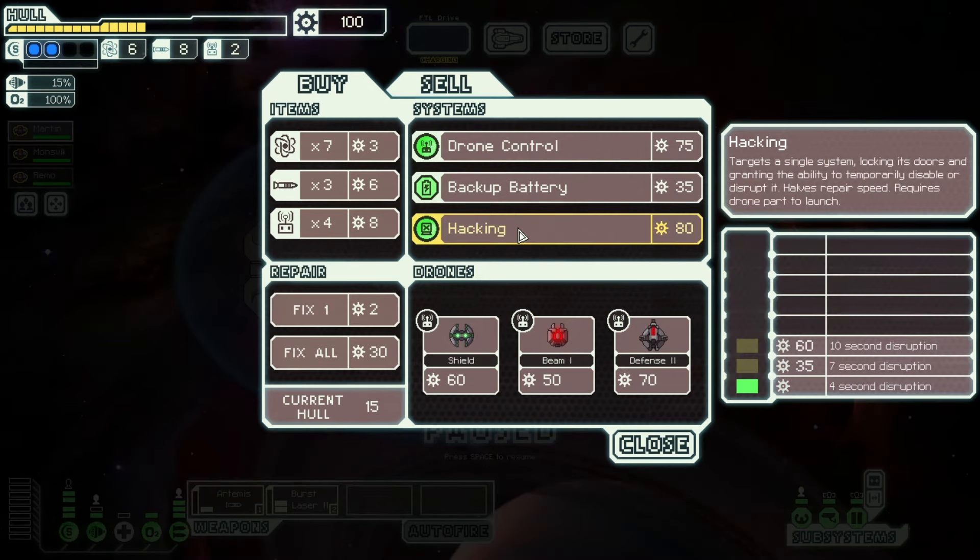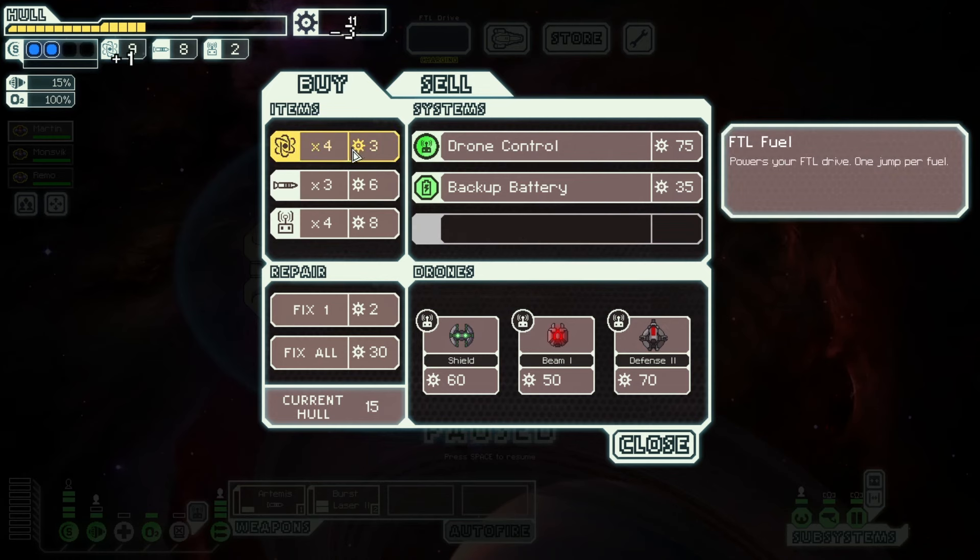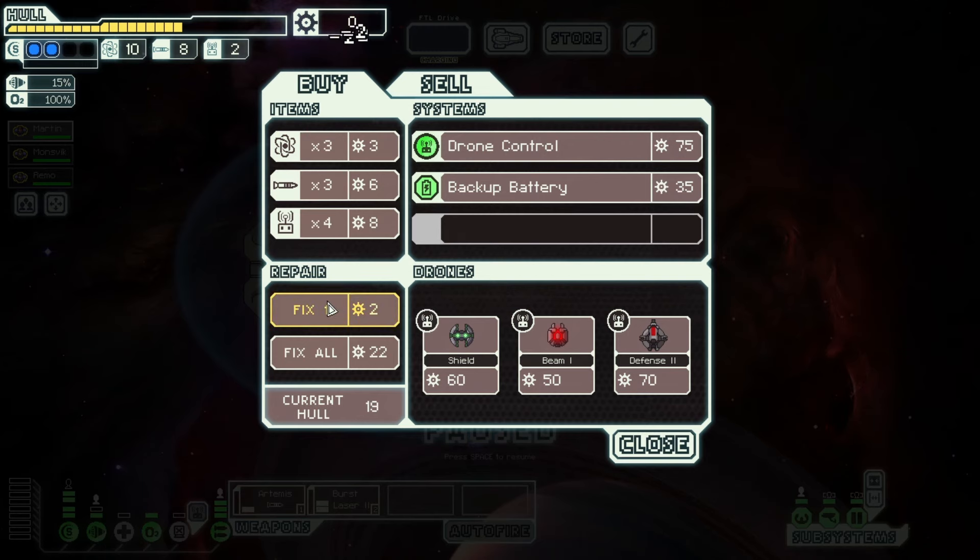For example in this situation I want to buy hacking and also some fuel. After buying them I'm going to use the rest of my scrap to repair the hull. Having hacking is much better than having a few more points of hull.